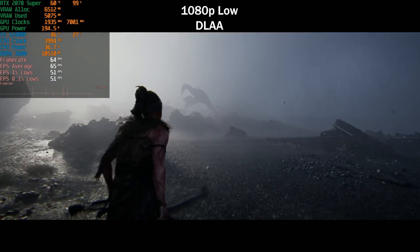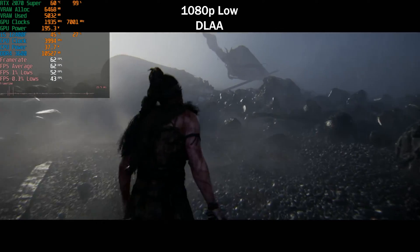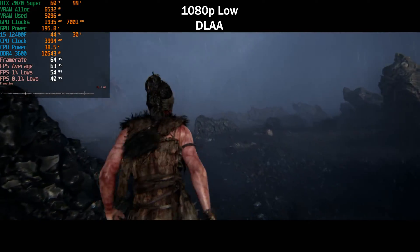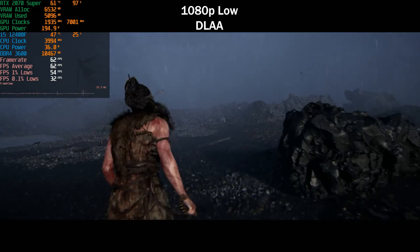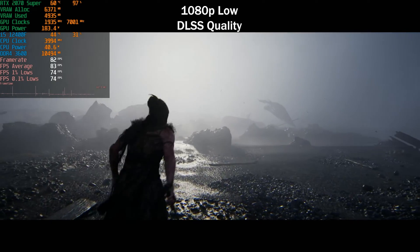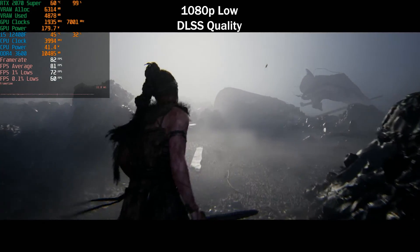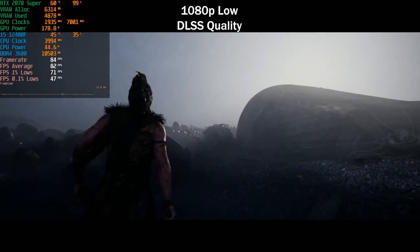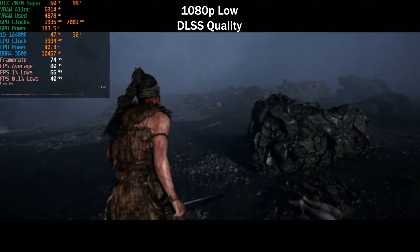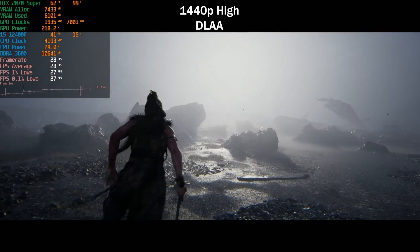Dropping to the low preset — I won't test DLSS Balanced at 1080p since it's not worth it. Here we're getting a native 60 FPS. Remember, DLAA is just anti-aliasing from DLSS, not actual upscaling. If you don't want upscaling at 1080p, this is how you hit 60 FPS. Kicking on DLSS Quality adds around 15 to 20 FPS, but I don't think it's really worth it — you're not getting a high refresh rate experience and you sacrifice quite a bit visually.